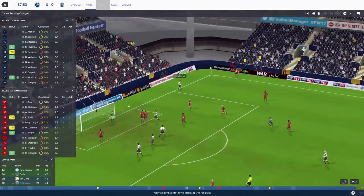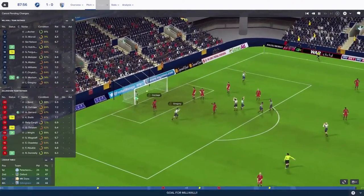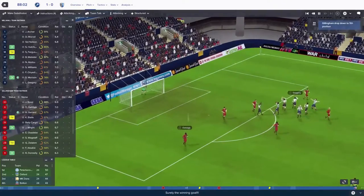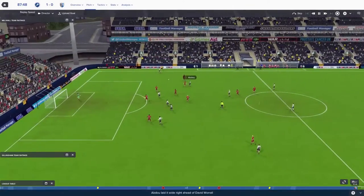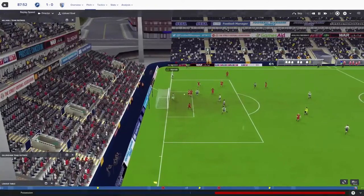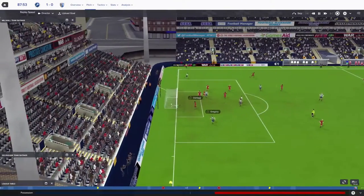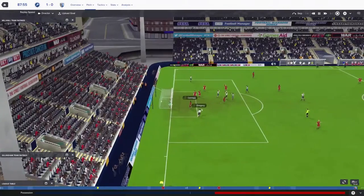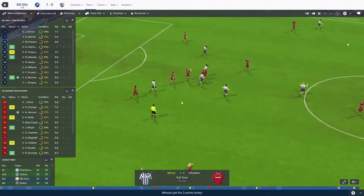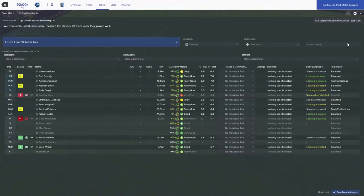Last few minutes of the game - Millwall with a chance. What was that? He's just going to put the ball in the back of his own net - on the 88th minute. Look at this - that was a good cross to be fair, but he's got no one on him, and he just volleys it into the back of his own net. Unbelievable. Full time - I can't believe we just lost 1-0 because one of our players volleyed it into the back of his own net.